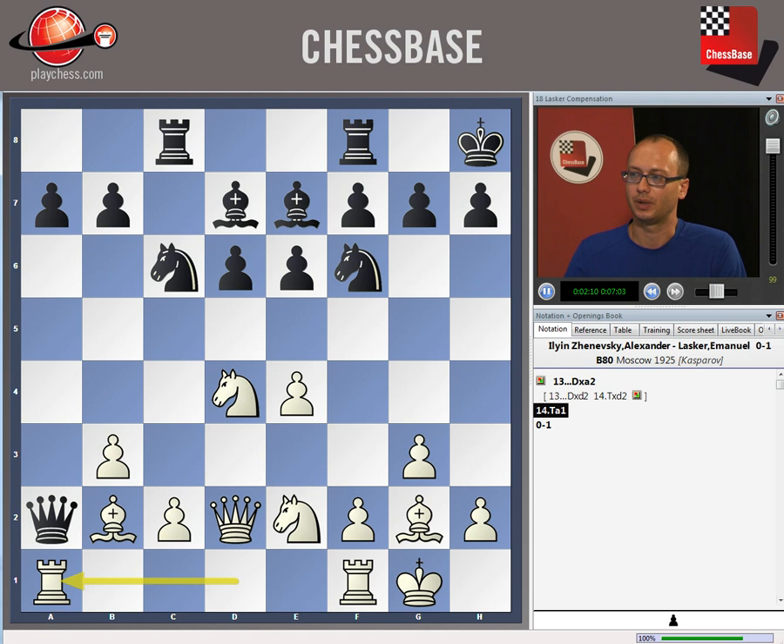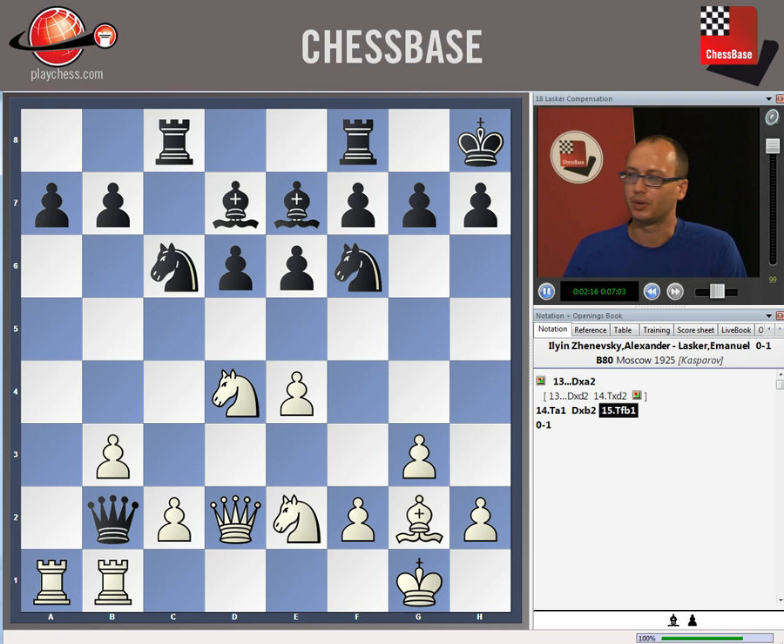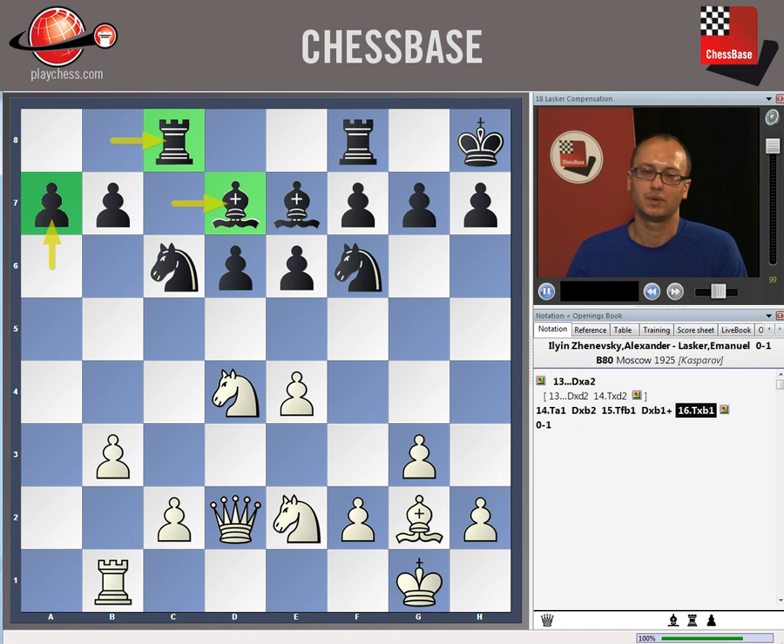Various historical sources say that Ilin Zhanevsky couldn't really understand what was going on and he thought that Lasker just blundered the queen. After Ra1, Qxb2, Rfb1 — indeed the queen is trapped. But technically speaking, a rook, a bishop, and a pawn — if we calculate 5 plus 3 plus 1 pawn — that's 9 pawns worth, pretty much the same as the queen. True, in this particular situation the queen is slightly better as the pieces didn't yet occupy nice outposts and are not attacking anything.